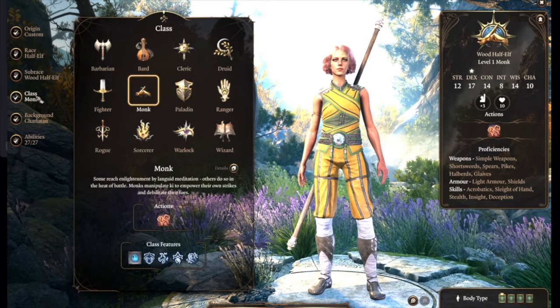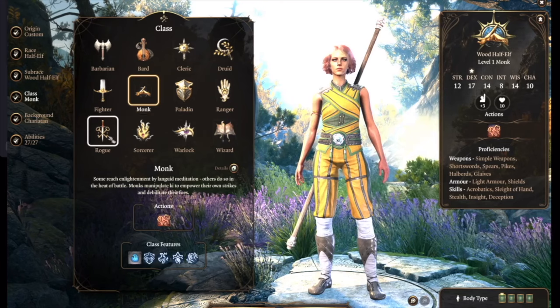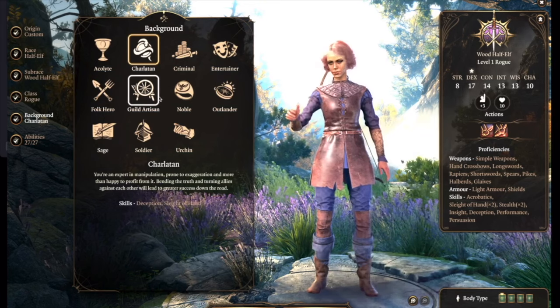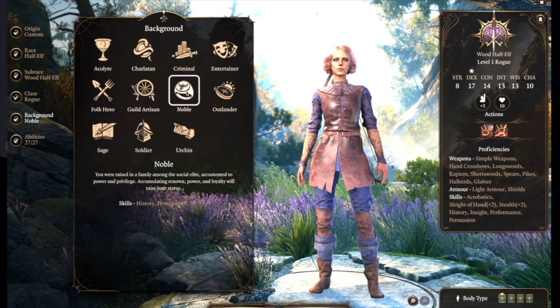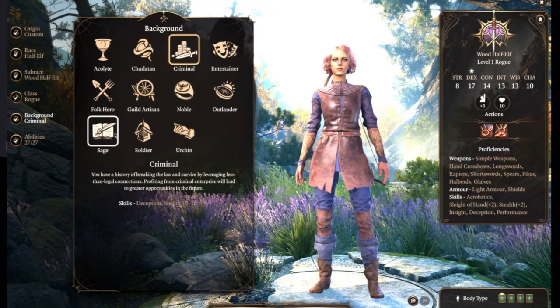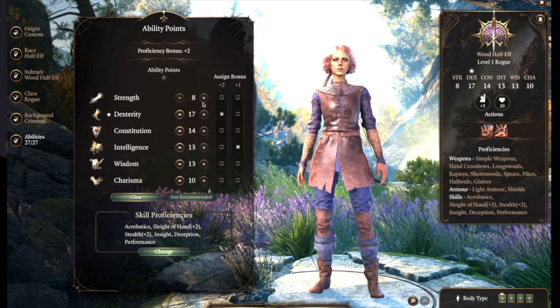One of the crowning achievements in 2023 for Wizards of the Coast was their release of Baldur's Gate 3, a long-awaited sequel to the much-beloved Baldur's Gate series. Baldur's Gate 1 came out in 1998, followed quickly in 2000 by Baldur's Gate 2. Fans have been waiting for a sequel for 20 years, and a lot has changed for the D&D world since 2000.